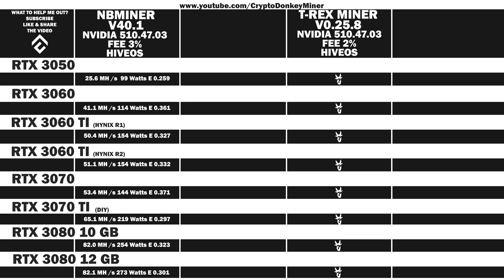Now it's time to have a look at T-Rex Miner version 0.25.8, with Nvidia driver 510.74.03, with a fee at 2%. The average reported results for the RTX 3050: 26.2 MH/s at 99 watts, which gives an efficiency of 0.265. The average reported results for the RTX 3060: 42.1 MH/s at 114 watts, which gives an efficiency of 0.369.